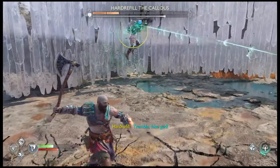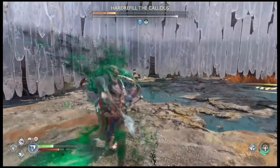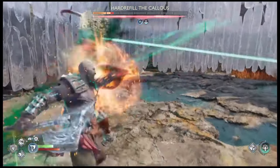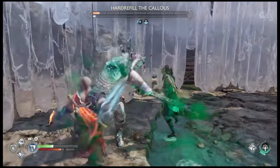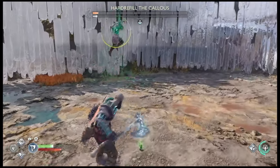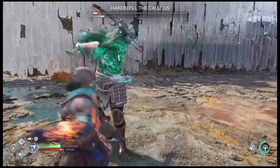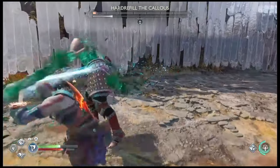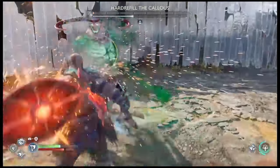Just use the R1 light attacks for blocking the moves. After you block the move, use R1 — because if you use R2 for heavy attacks, the heavy attacks take too long and he might end up slapping you to death before you get to block the next shot. So you want to block his moves and get a quick R1 in there if you can, and try not to use the heavy attacks.